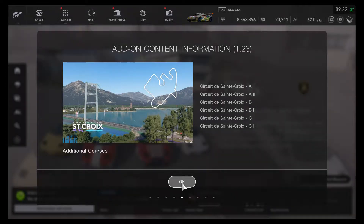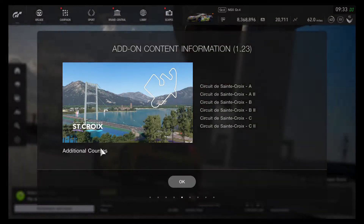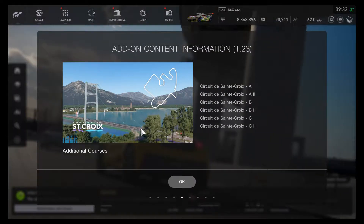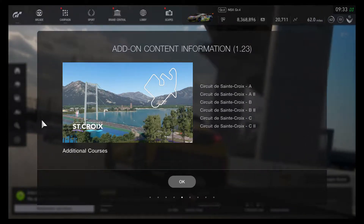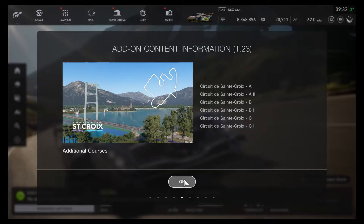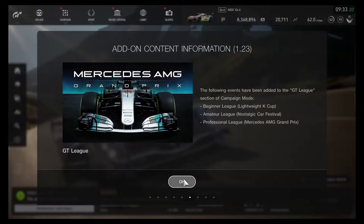There's a brand new mystery course we're about to try out. The course name is Circuit de Sainte-Croix, and it looks like it has all three layout tracks included, forward and reverse. Check out this nice bridge — it looks super awesome. I can't wait to try out this new track.